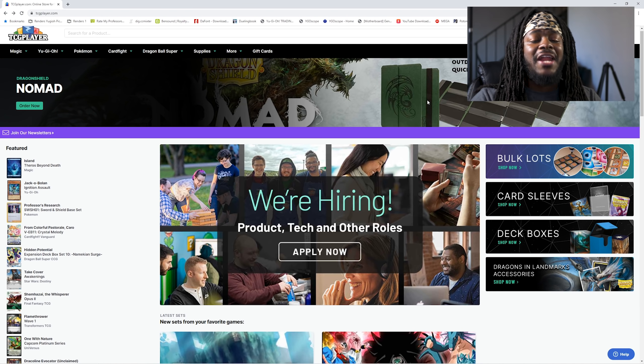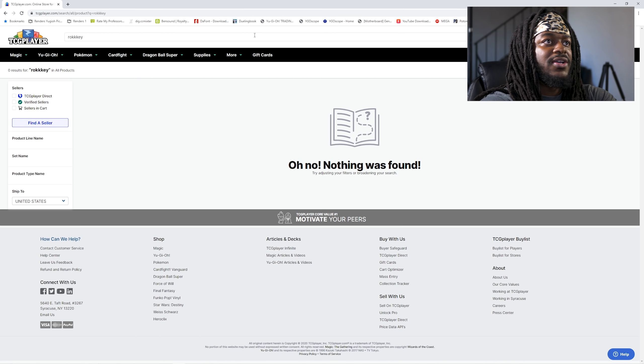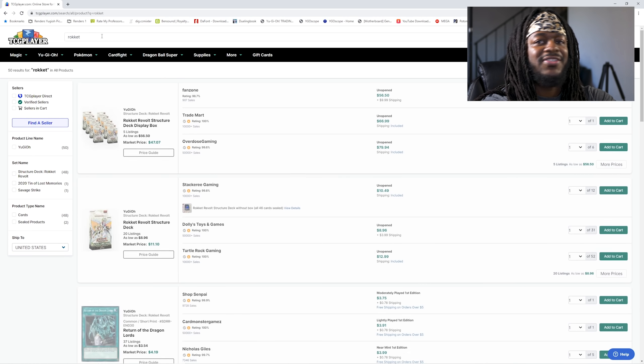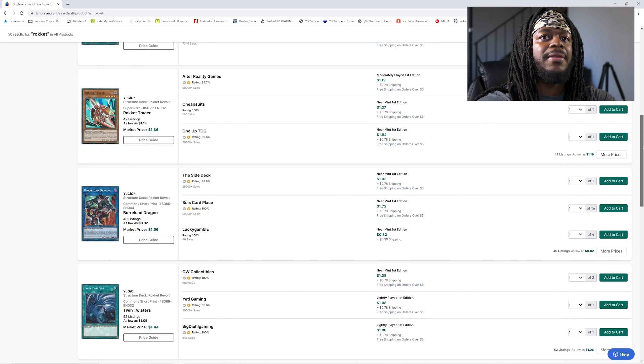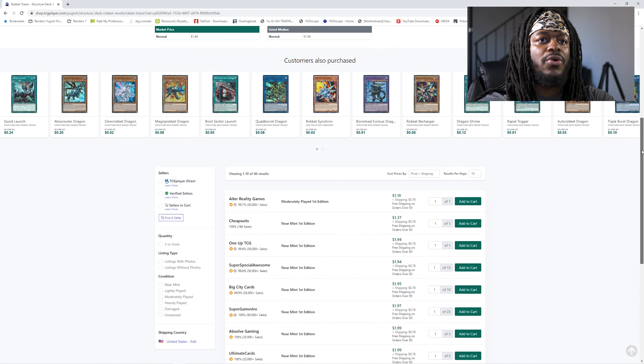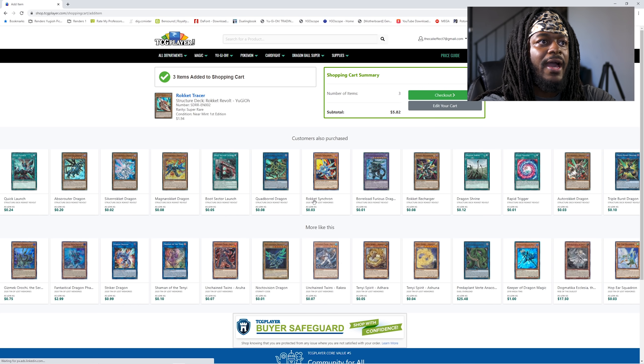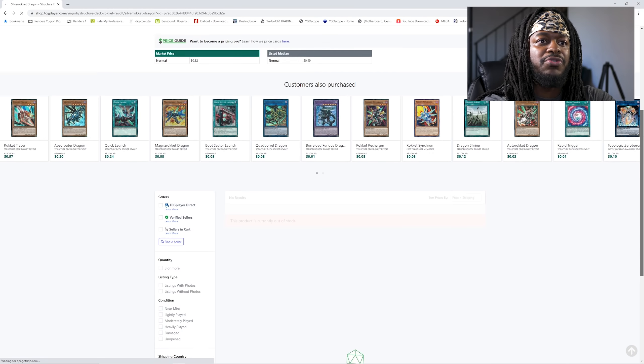One thing I do want to point out is that a lot of players just completely forgot how to play Rocket Dragon Link. If you're not playing the Hakla Fibrix engine, we're gonna go ahead and start off by typing in the Rocket Strategy. Quite a few cards are going to pop up. I'm gonna go ahead and buy three copies of Rocket Tracer — I'm gonna need more than one copy. We'll go from Super Special Awesome. And then I'm going to need Silver Rocket Dragon — I'm gonna need two copies of those.